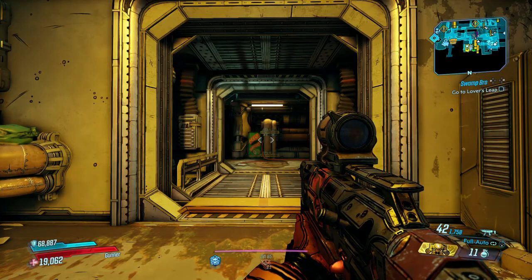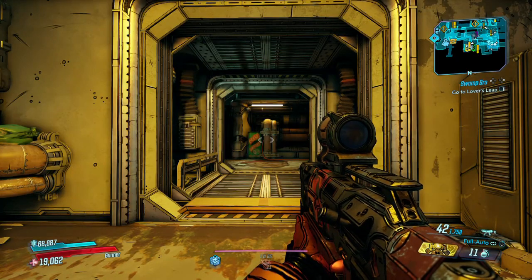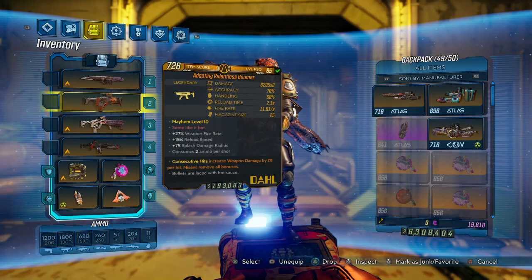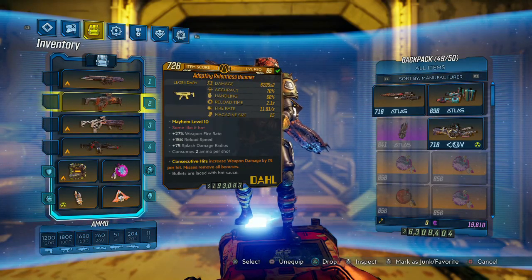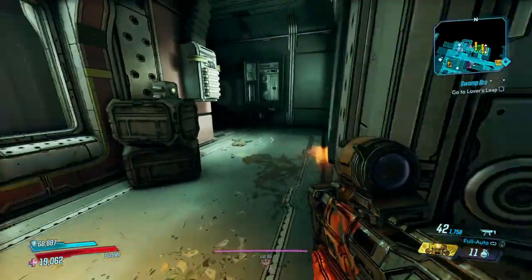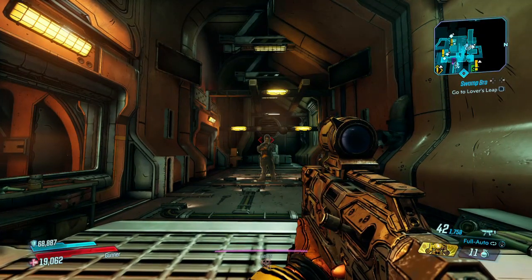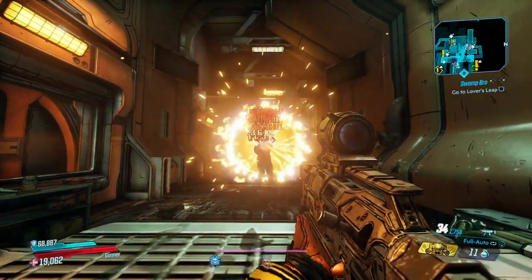Welcome back to another Borderlands 3 video. Today, due to a shoutout to Boston fan, we're going through one of the buffs — we got the Boomer SMG. This thing is always going to shoot fire shots. If you want to farm it, I highly recommend going to the Scraptrap Nest — these things drop like crazy over there. As you can see, they're always fire.